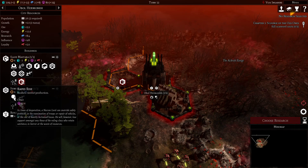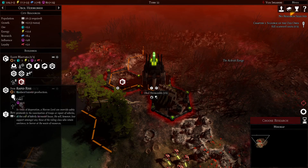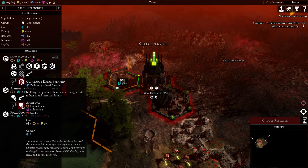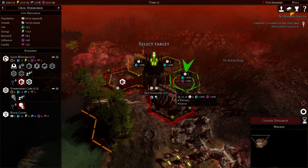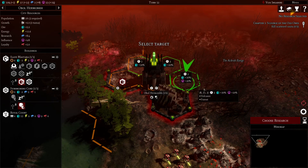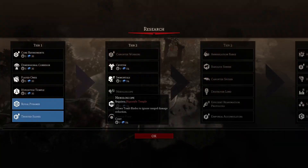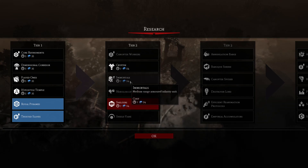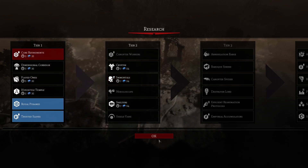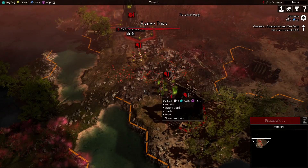We're going to Rapid Rise this, and then build a Pyramid right there. We want to grab one in one. I also really want Immortals. If we want stuff faster than we're getting it, partly because we have not actually invested in any kind of research at this point.